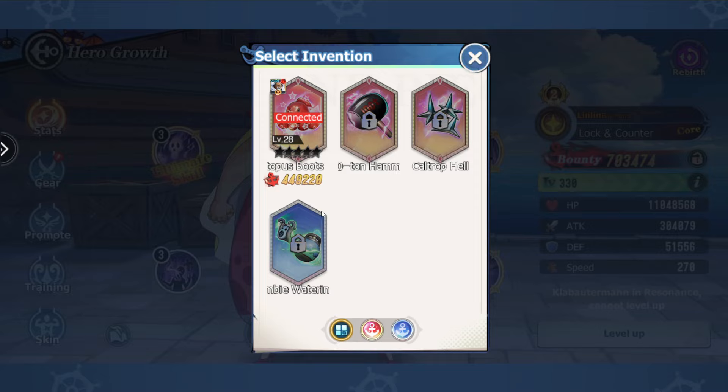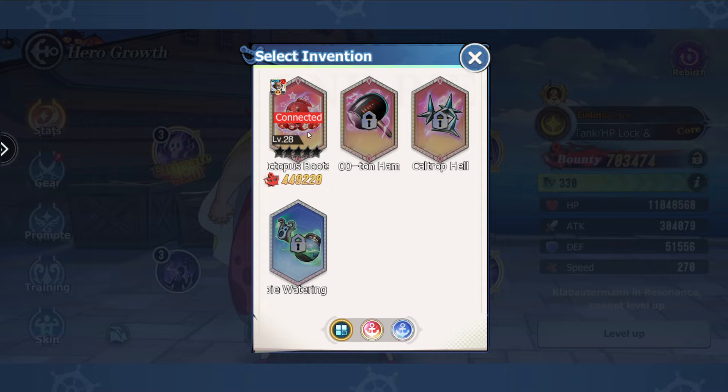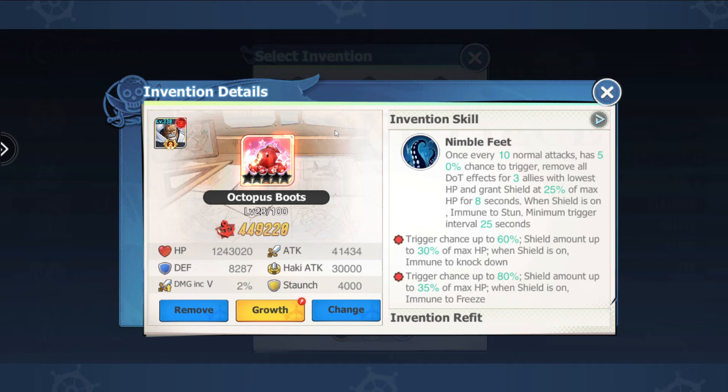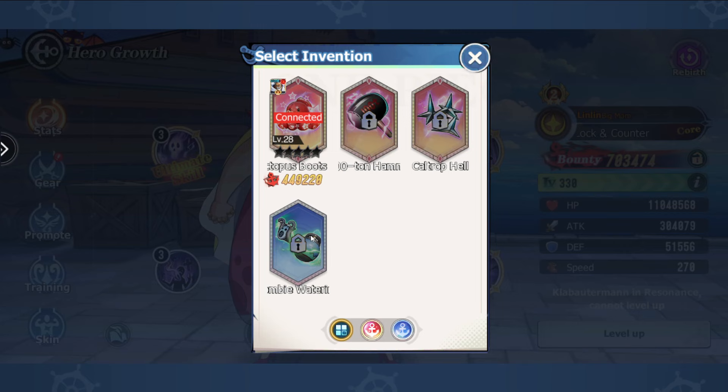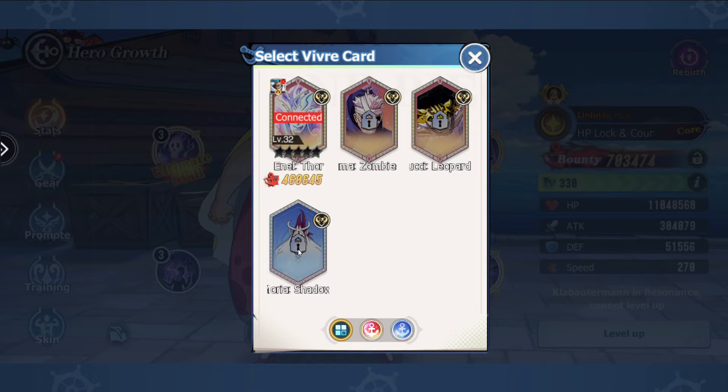To wrap up, we are going to look at Inventions, Dials, and Vivra cards. Starting with Inventions: the Watering Can is a good option. If you can, put the Watering Can on a support. Especially if you can get your hands on one of these Octopuses — Octopus on your main tank is always a nice idea. So Octopus on the main tank, and throw the Watering Can on a support. Both work, so I would go either Octopus or Watering Can for your tank.